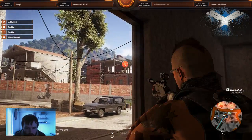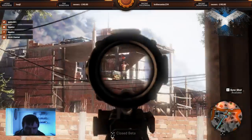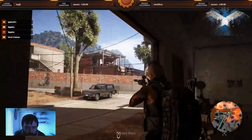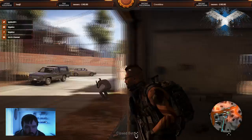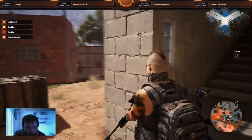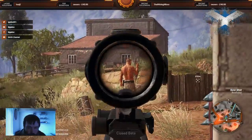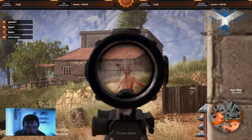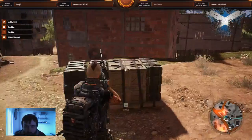I see a man — snipe his ass. He's down, just like that. One shot to the chest, which being a sniper rifle should be. And there should be another enemy here somewhere — there he is. He doesn't know we're here. Pop him right in the back of the head. Just as easy as that.